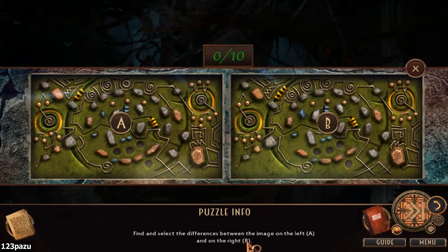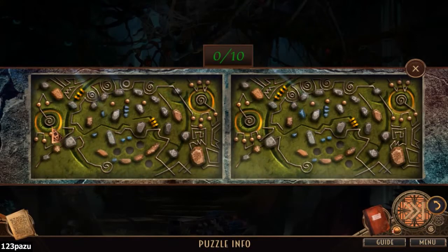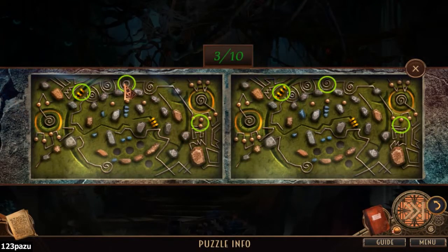Looks like we have another puzzle here. I can find the differences between the image on the left and on the right. This is like the puzzle room, isn't it? It's like a super puzzle layer — the spider layer. This one. Two. Two. Three. Four.